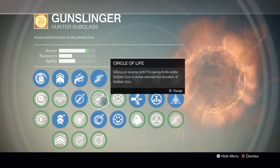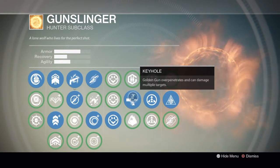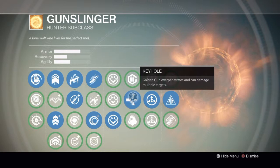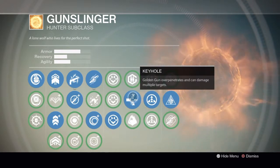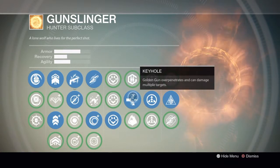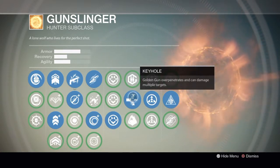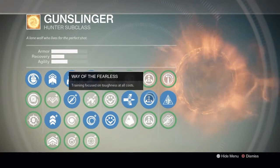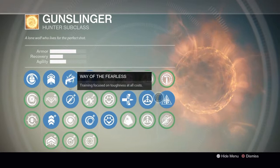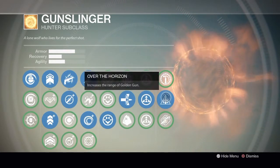I use Keyhole — Golden Gun overpenetrates and can cause damage to multiple targets — which is perfect for me because when enemies stack up I shoot once and have a chance of killing one, two, or even three enemies if they're all in a line. I also use Way of the Fearless, which focuses on toughness at all costs, and my final perk is Over the Horizon, which increases the range of Golden Gun.